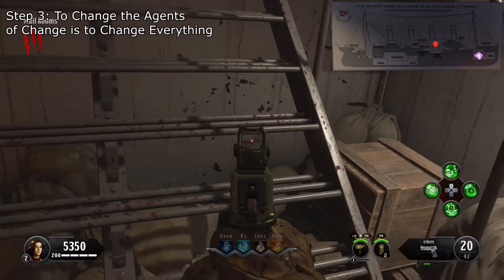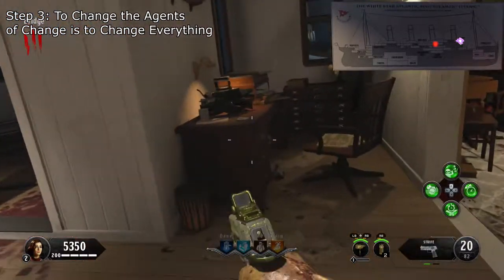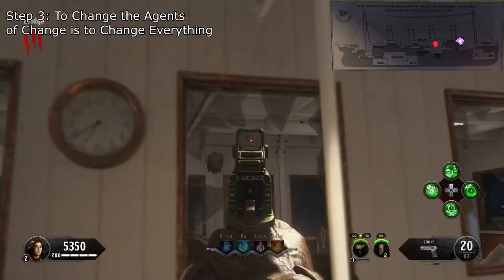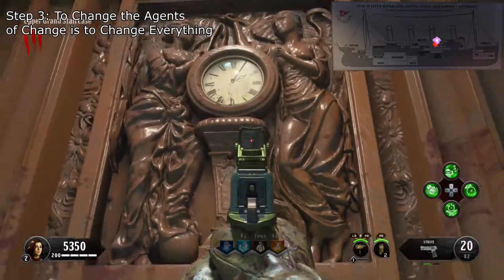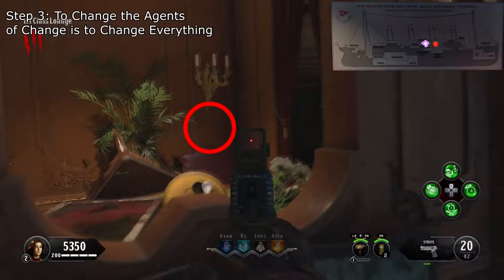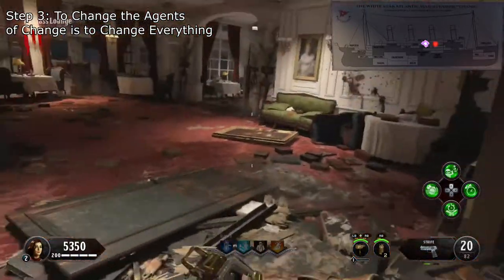Here are all the clock locations. The first one is inside of the mail room under the stair of the steps. The corresponding clock is over here above the table. The second one is under the captain's desk in the bridge and the corresponding clock will be above the steering wheel. The third location will be in the grand staircase, the symbol will be above the door, and the corresponding clock is right here on the back wall.